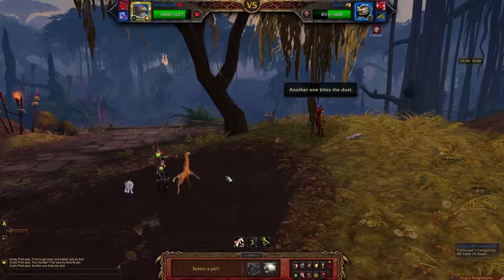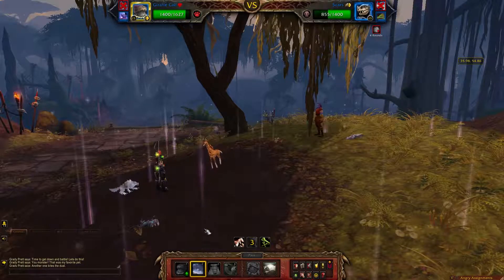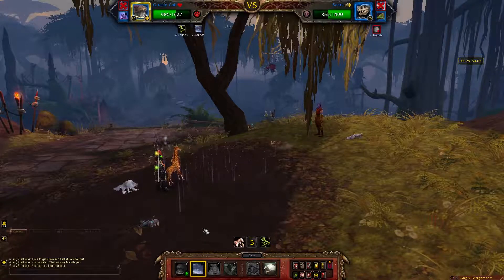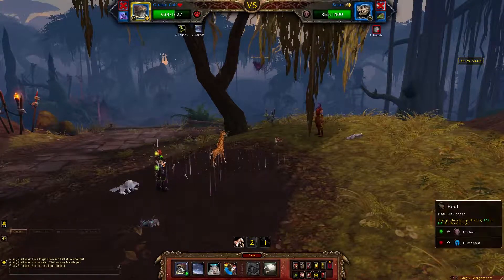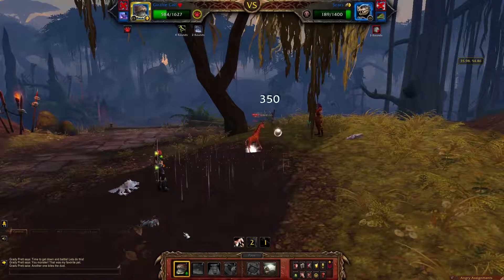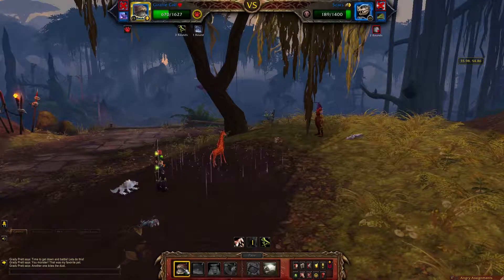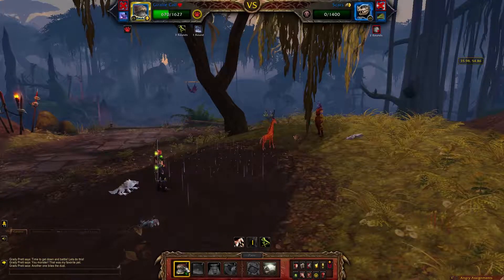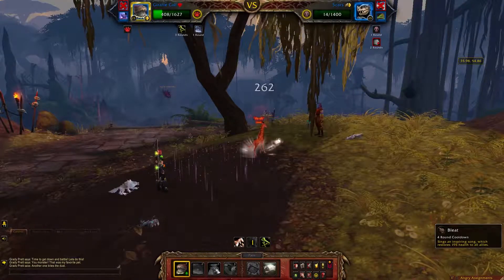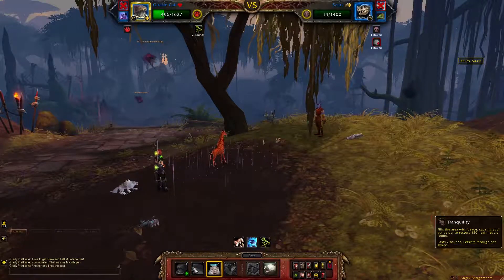We're coming in with a Giraffe Calf and we're going to use Tranquility, then Hoof. You don't want to use Bleat again — just continue Hoofing, but we want to use Bleat on his Undead Round if at all possible. If your calf does get too low in health though, you may want to use it. You'll have to use your judgment with this one.